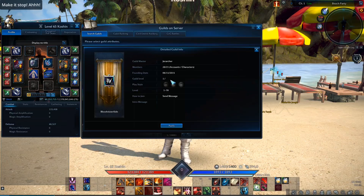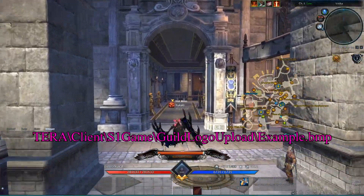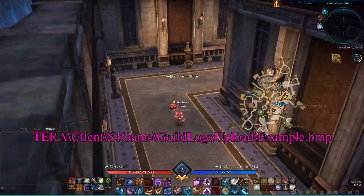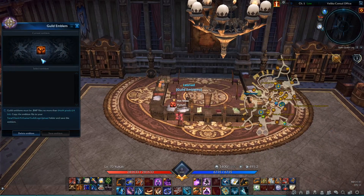Creating a guild can be done in the guild window. To add a guild emblem, the guild master has to save the image at the location you see on the screen right now and then talk to Leonard in the Velika Consul Office. The image has to be a 64 by 64 pixel 24-bit BMP file.